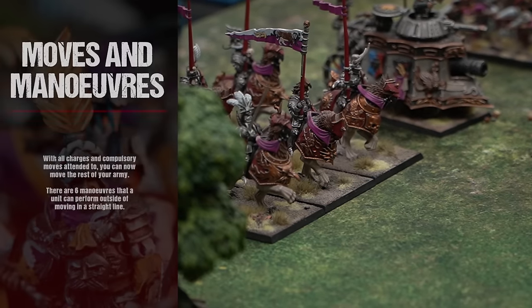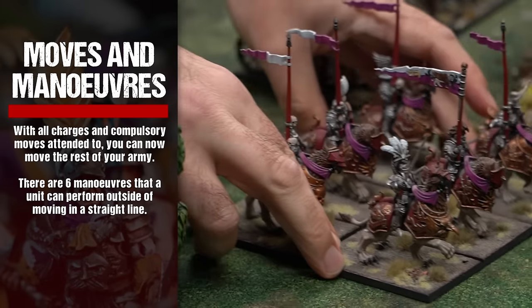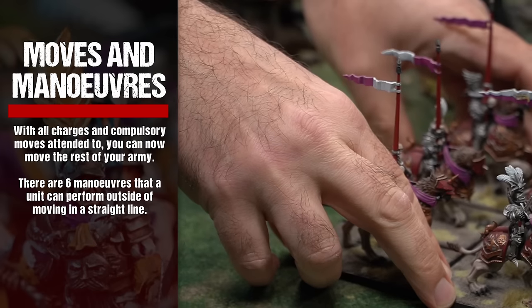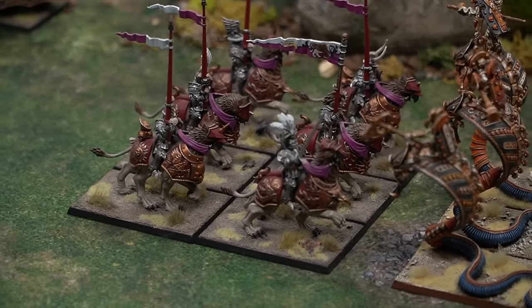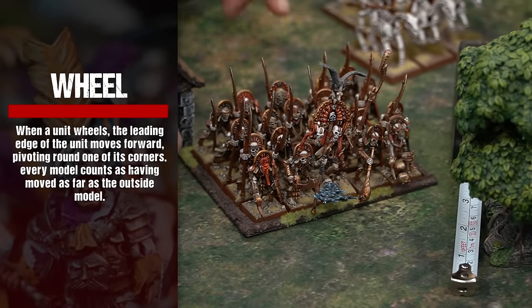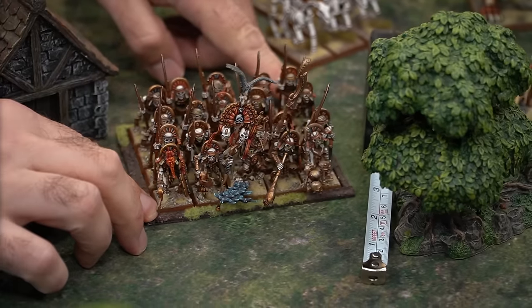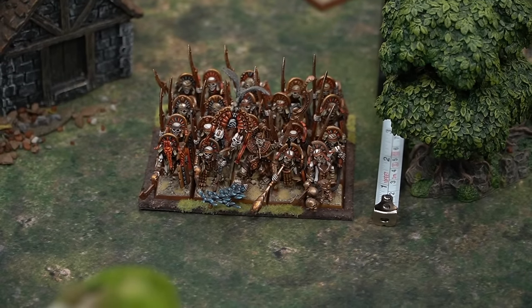The final movement sub-phase is remaining moves. With all charges and compulsory moves attended to, you are now free to move the rest of your army. During this sub-phase, there are six maneuvers a unit can perform outside of moving in a straight line. The first and most common is the wheel — when a unit wheels, the leading edge of the unit moves forward, pivoting around one of its corners; every model counts as having moved as far as the outside model.